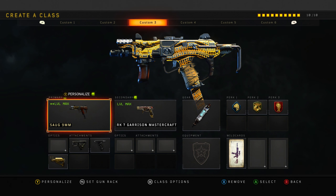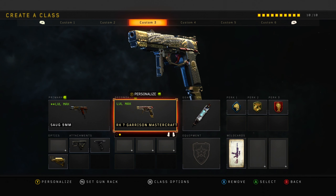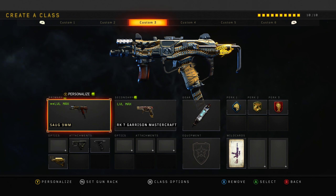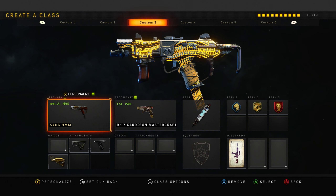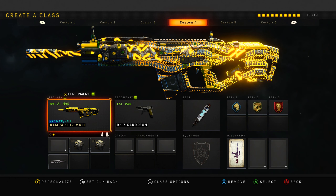Next up, we've got the Sorg - Quick Draw, Grip, and Stock. I did change this a little bit; I did a video saying Quick Draw, Fast Mag, Stock is pretty good, which it still is, so you could use that. But I do use Quick Draw, Grip, and Stock now. I also recently got the MasterCraft variant which is pretty cool. If you are looking for good class setups, this is what I'm trying to showcase. Love that SMG - it's quite fun to use.